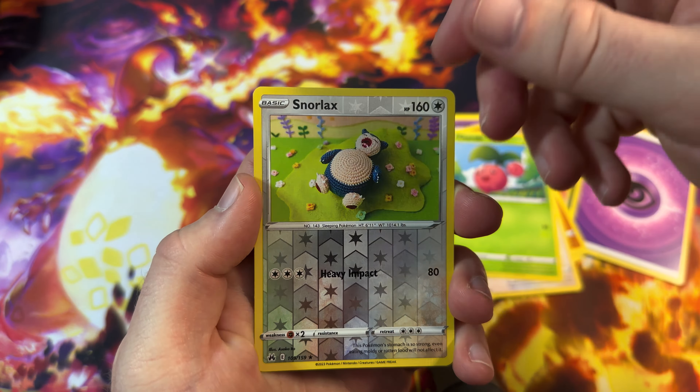Last but definitely not least, because it is my favorite, is the Moltres. Let's check out this Galarian card — I haven't seen it in person yet, so this is a new experience for me. Oh, that looks... oh, look at that. That's really nice, that's a beautiful card. The mountain, the trees — I don't know if that's supposed to be a sun or a different planet or something. Okay, Moltres is still my favorite. Articuno was close, but Moltres is great.